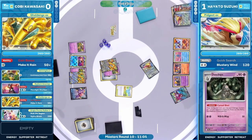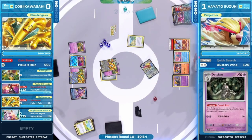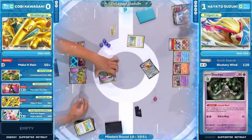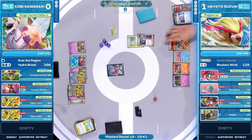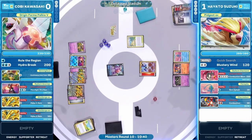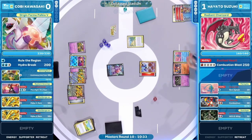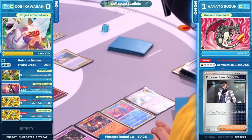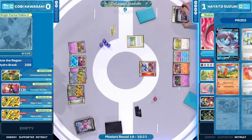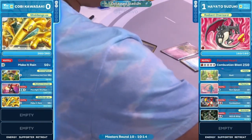Quick Search gets Radiant Charizard off the Ultra Ball. Energy attachment for Hayato — the Charizard isn't needed just yet as Kobe is already down to two prize cards. Excited Heart is lined up, Counter Catcher there for the Palkia to avoid Radiant Greninja stealing two small knockouts. And there it is — Turo picks up all the two-prize Pokémon from play! Collapsed Stadium also hits, limiting both benches to only four Pokémon. Hayato takes the knockout on Palkia — we're playing peekaboo now!